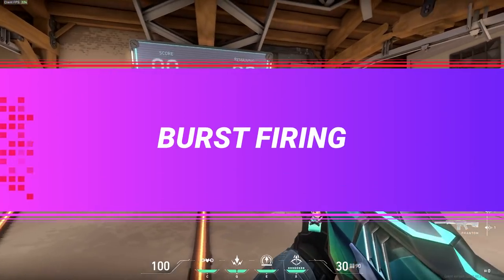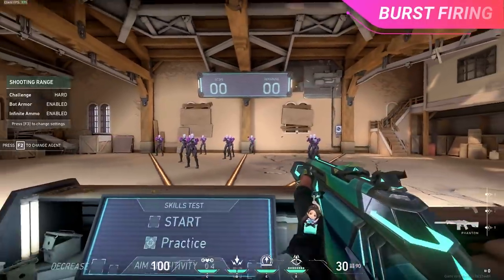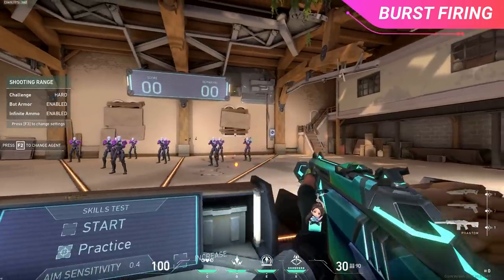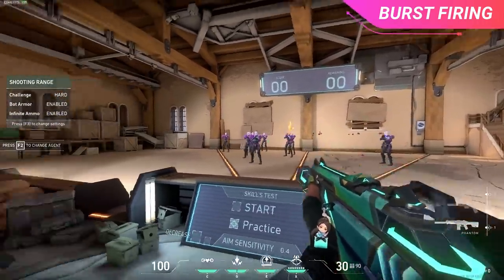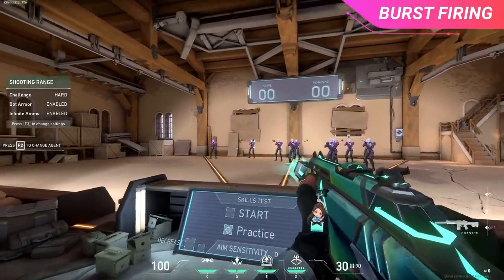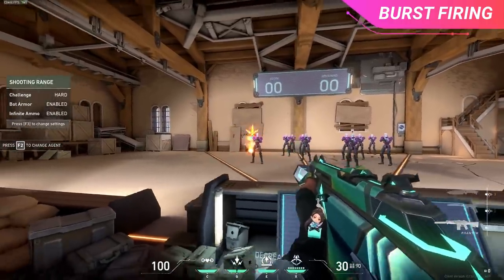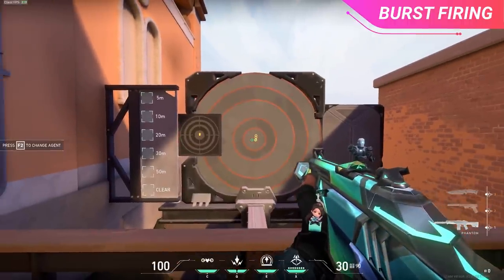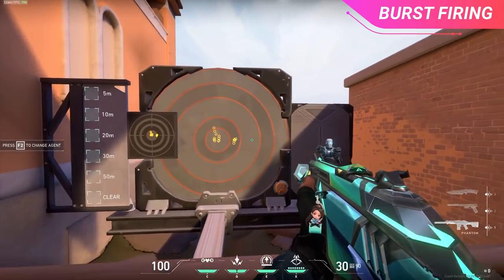Moving on, we have burst firing. Burst firing is when you fire 3 to 6 bullets and then stop, letting the recoil reset before shooting another burst of 3 to 6 bullets. This method is essentially the best of both worlds — with tapping you have to make sure you hit your shots, while with bursts you have a few extra bullets of forgiveness if you miss that first shot. The biggest advantage of burst firing is it really helps players control their recoil, since the initial few bullets for most weapons tend to be strictly vertical, making them the easiest to control.